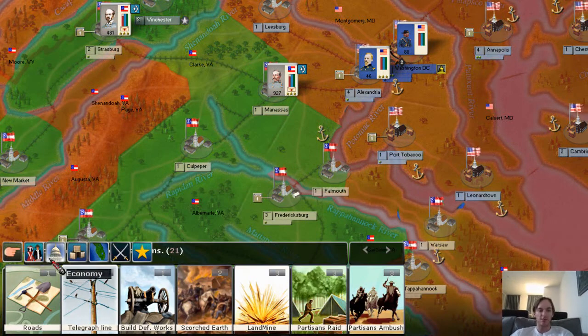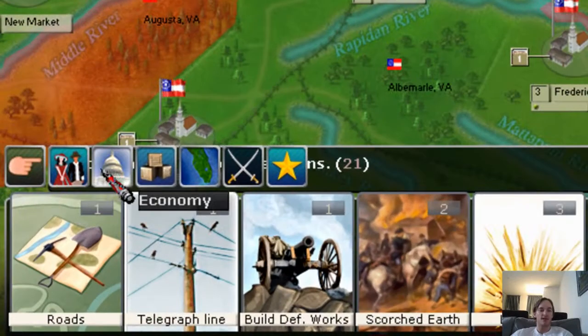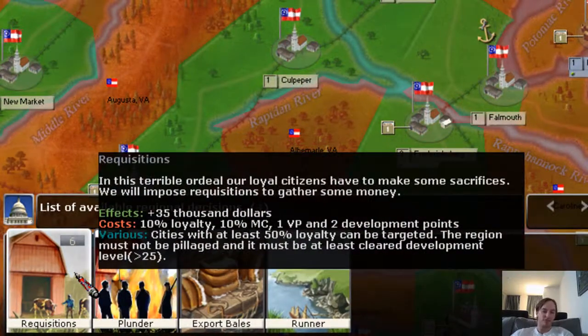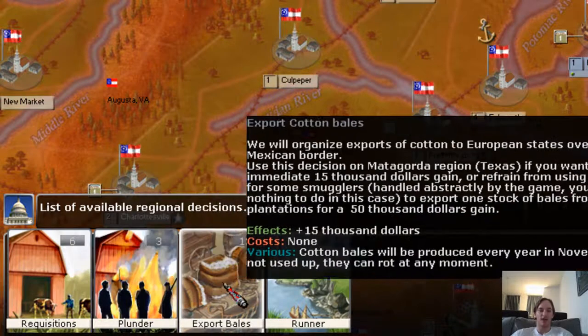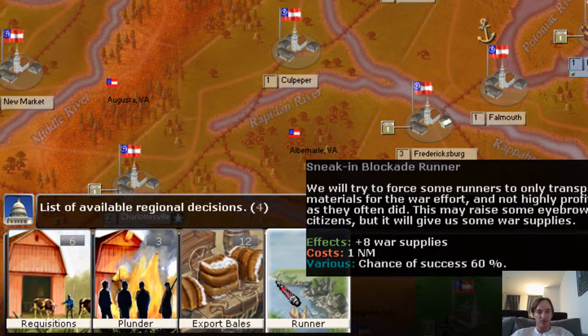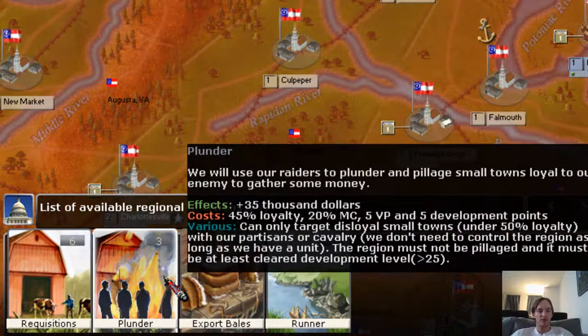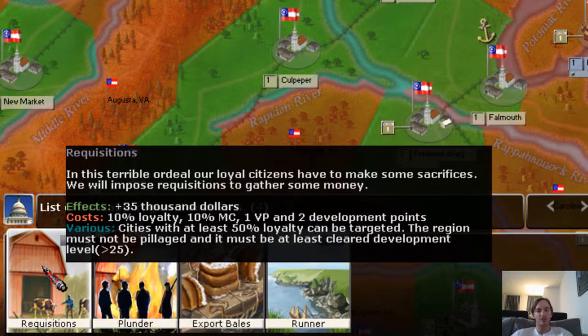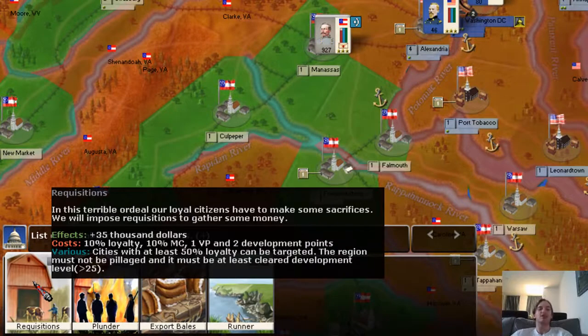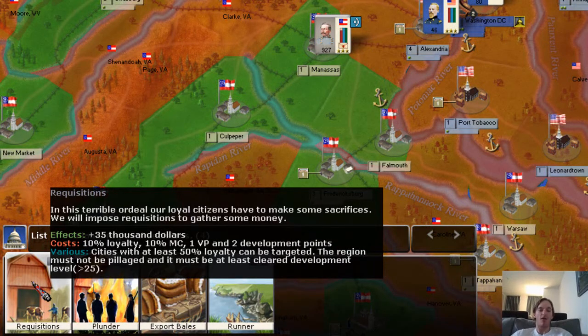So one thing we can do is, let's say we're only interested in economic decisions. You click on the little hand here and then click on economy. Now we only have four economic decisions to look at. As I scroll through, some of them change color from reddish to green. Just like with recruitment, when it's green it means you meet the cost requirements and other various requirements to use it.